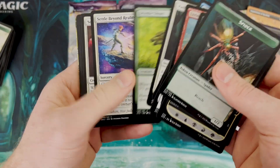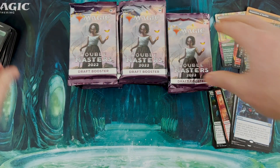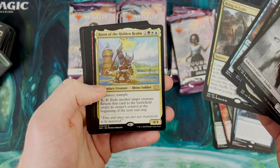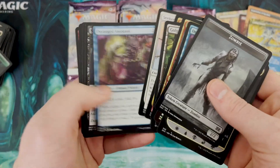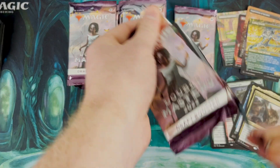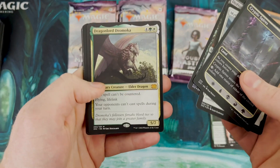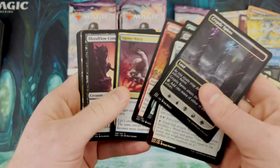Path to Exile right there and at the end we got Coiling Oracle - not too bad. Next pack: nothing here. Bring to Light - that was the promo - and Ruin of the Hidden Realms. Anything cool hiding back here? All right, it's just crazy, we're almost a third of the way through the box and I just feel like we're hitting bangers left and right. Used to be a rare - Dragonlord Dromoka and Ob Nixilis. All right, we got Thought Scour.